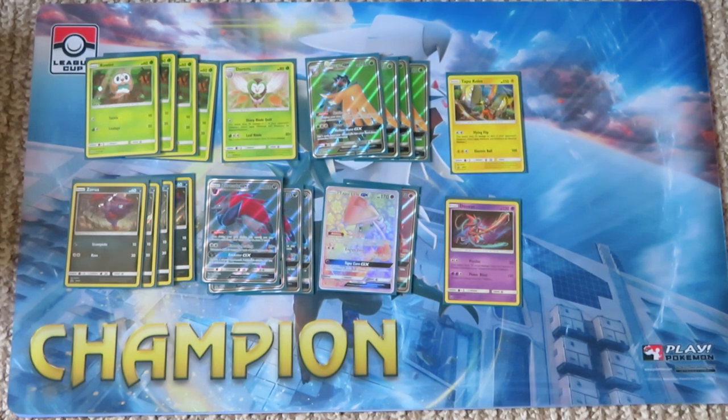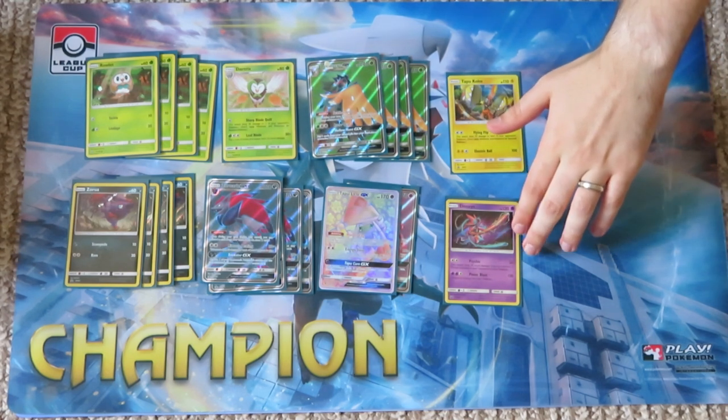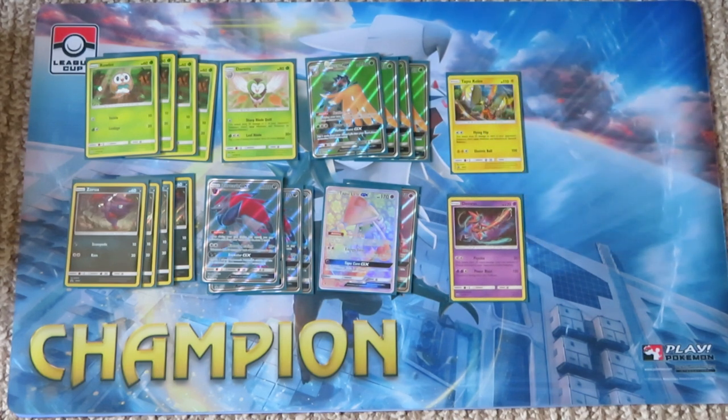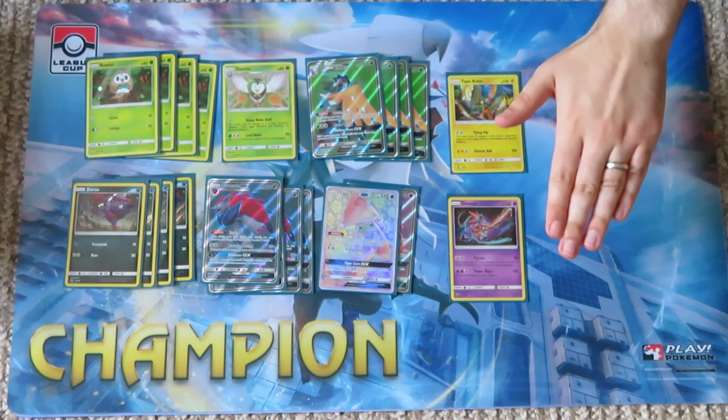The structure of this deck may look similar to a build piloted at the London Internationals, but it's been slightly changed. Post-rotation, we use Deoxys rather than Mewtwo. Deoxys is essentially Mewtwo with minus 10 HP — the Mewtwo from Evolutions had 130, Deoxys has 120. The relevance of this card is the same: you can hit for 20 plus 20 more for each energy attached to your opponent's Pokémon. This is our Buzzwole counter.